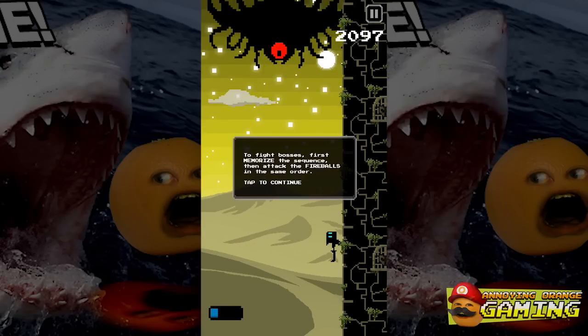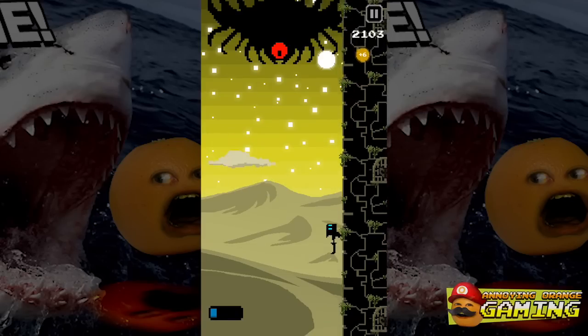Jeez, it's so hard. Whoa, what in the blind salami is that?! White bosses — first memorize the sequence, then attack the fireballs in the same order. Tap to continue. Okay, let's try it. I don't even know what I'm doing, but let's try it.